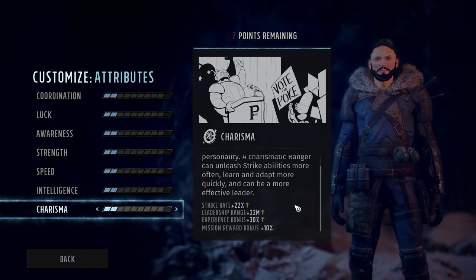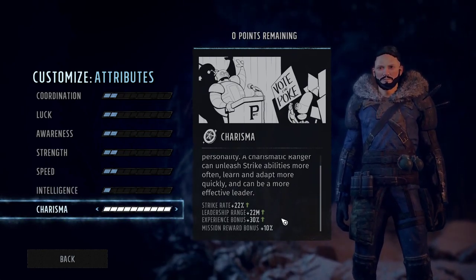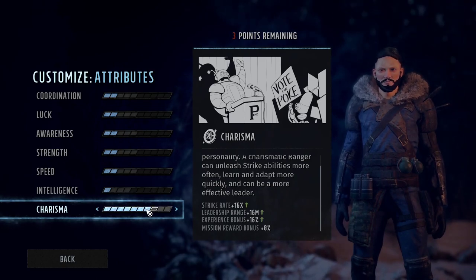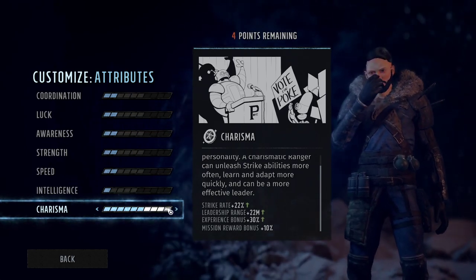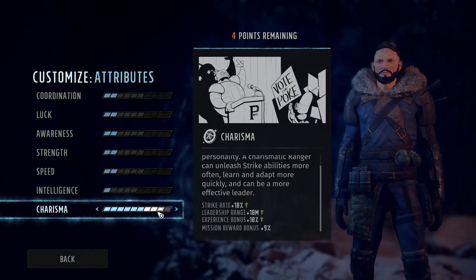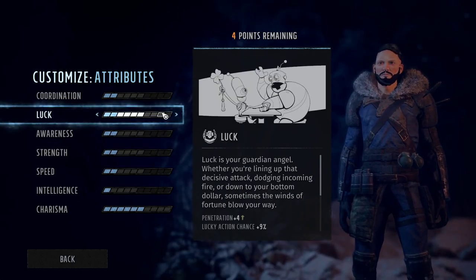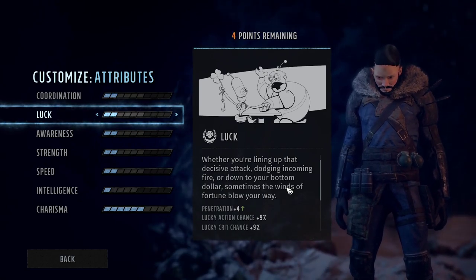Charisma seems like the most overpowered stat in the game. In Wasteland 2 it was intelligence; in Wasteland 3, it's charisma. Why? When you max out charisma, you get a 30% XP bonus and 10% more mission reward bonus. I believe it's very smart to max out charisma, or at least put 6 to 8 points into it on every character. This is definitely the most important attribute in the game. To rank attributes from most to least important: charisma first, then intelligence if you plan to deal damage, then coordination and awareness equally, then speed and strength are not important, while luck can serve you very well — it seems like a hidden gem.